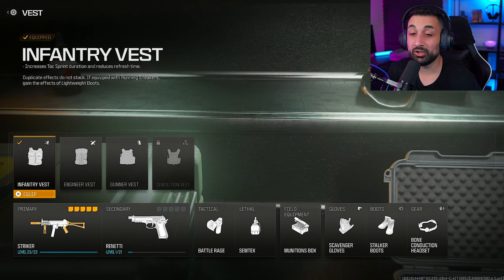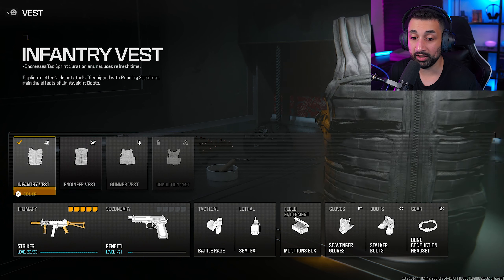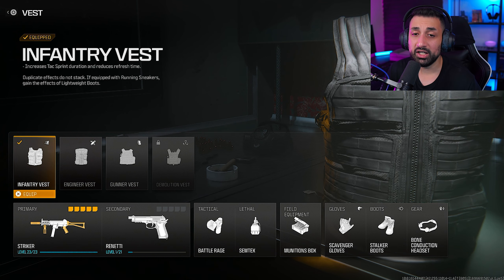Before I forget, I decided to go with the infantry vest. I did try engineer vest but I didn't really like it, so I decided to go back to this. It gives you an increase in tac sprint duration and reduces refresh time, so basically you're going to be able to tac sprint longer, and the downtime between when you stop tac sprinting and before you can do it again is going to be less — so you're going to be able to tac sprint more often.